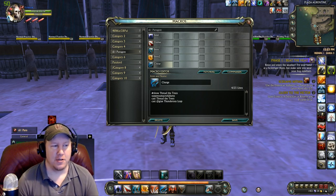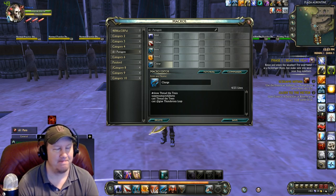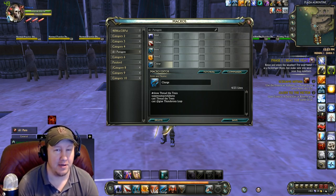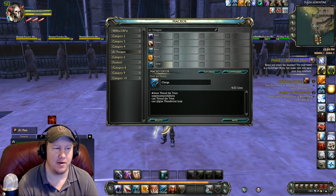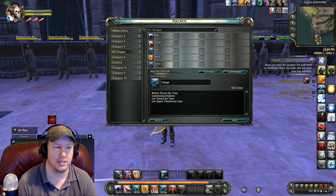Our next macro is our Charge Macro — this doesn't have much for charges, unfortunately. Thread the Trees is the normal charge that you have. Thunderous Leap is a Planar Attunement leap — it's not really a charge, but it works much like one. And if you're of the Bahmi race, you might even have the Mighty Leap, which you can put into it just like the Thunderous Leap macro here with the ground-targeted AoE format. So that's our macros right there.